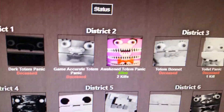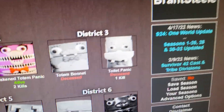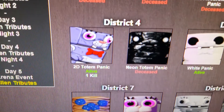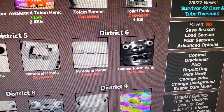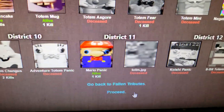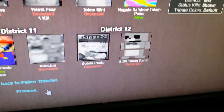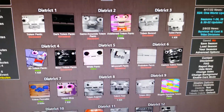Here's everyone so far. District 2: Awakened Totem Panic now with two kills, Game Accurate Totem Panic already dead. District 3: Totem Bonnet is now dead. District 4: 2D Totem Panic now has one kill. District 5: Minecraft Panic is now dead. District 6: both are dead. District 7: Totem Panic now has two kills. District 8: both are dead. District 9: same as before. District 10: both are dead. District 11: Mario Panic now has one kill. District 12: both are dead. The only one I'm still rooting for is Totem Panic - maybe he'll win this.